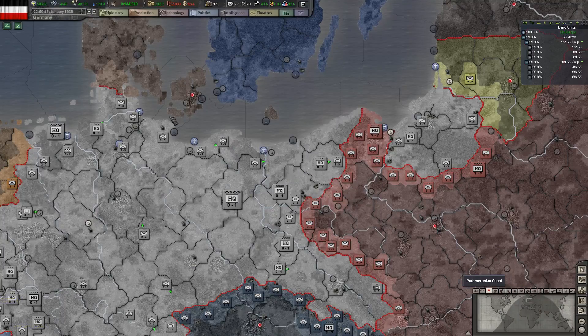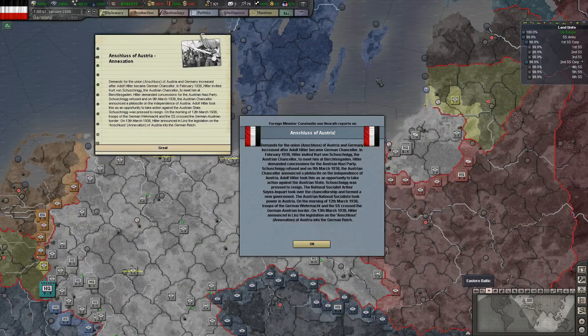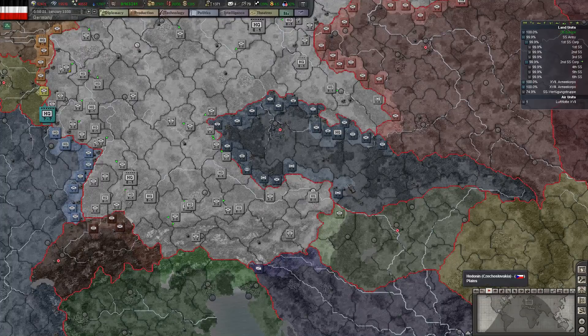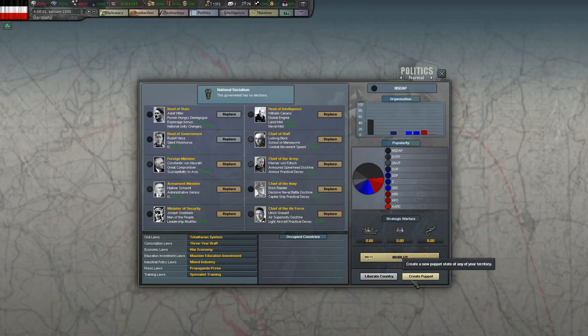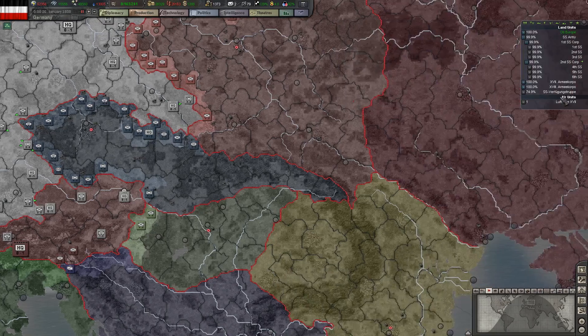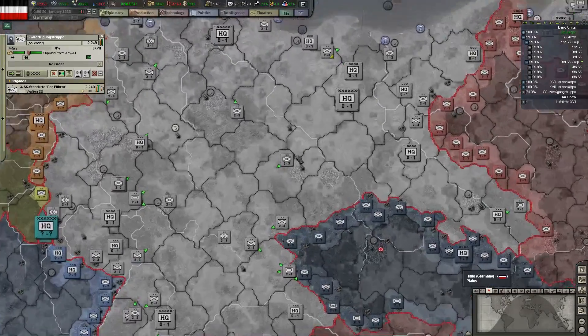Japan's just beaten Nationalist China. And I can annex Austria. Because I'm planning to be the puppet master, I will release Austria as a puppet — my first one. And I've got another SS division, which gives me seven.